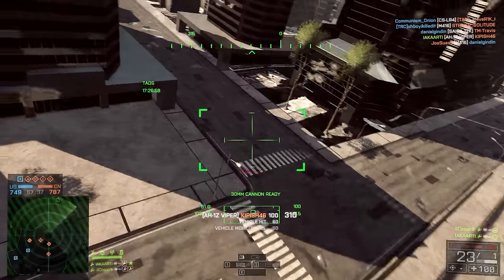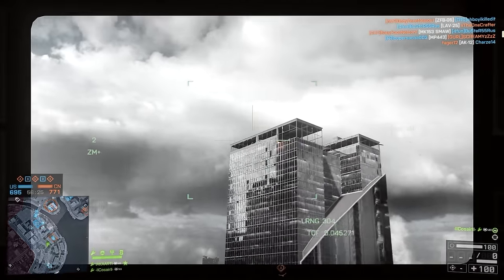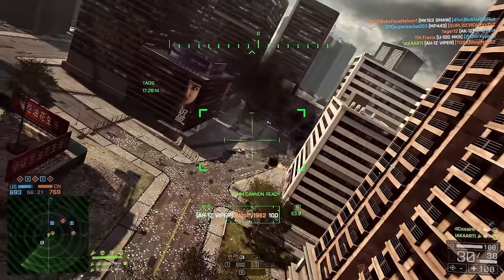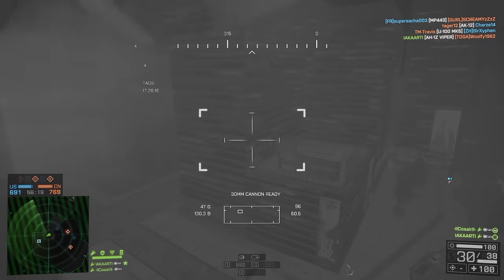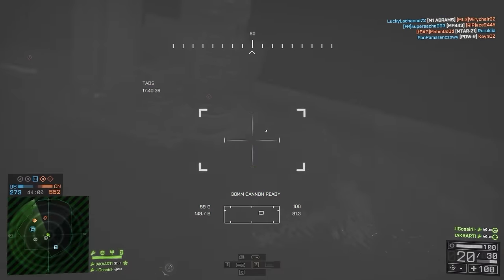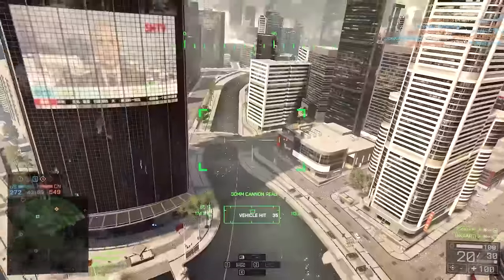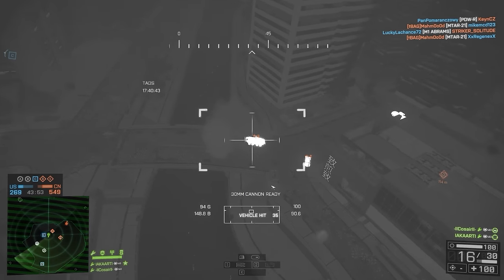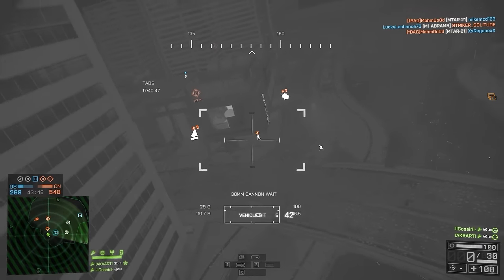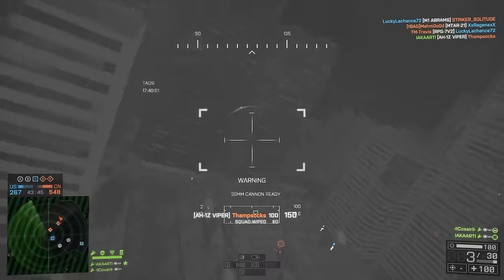The perfect map for me is Shanghai. A couple of others that might be good are Dawn Breaker if you're in the tank, and I definitely suggest looking at Propaganda or Operation Outbreak. The main thing to focus on for Shanghai: first of all, make sure you're on the US team. It's quite a big deal — the US chopper is a lot better than the other one, and you'll find hitting your TV missiles that little bit easier against the Chinese heli.